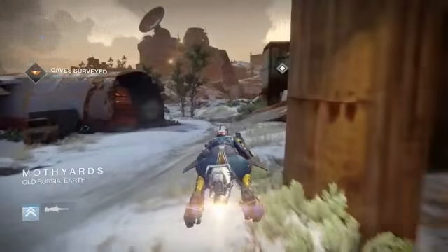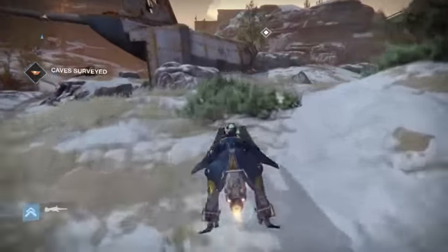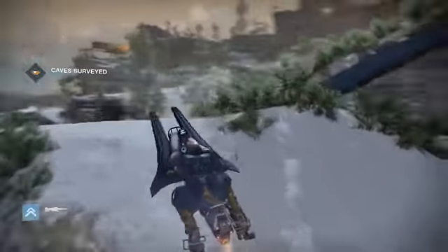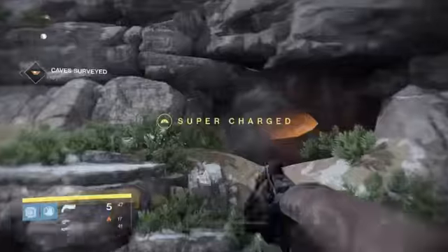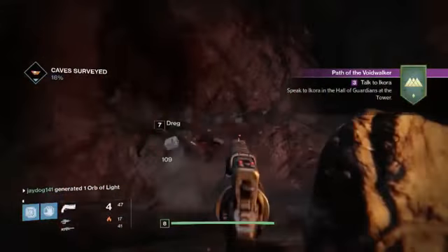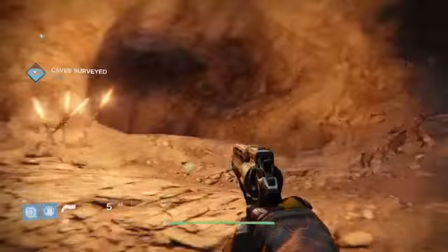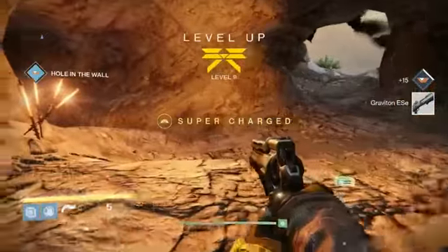You can also abandon missions — just hold your touchpad and press triangle to abandon it and pick up another one. This bounty is up in a little hole. You can try to jump up this wing here — looks like we're not going to make it. We'll jump down and go around. We just stand in this cave — it's supposed to be surveyed but you just have to stand in it, you don't actually have to look around. And we hit level nine!